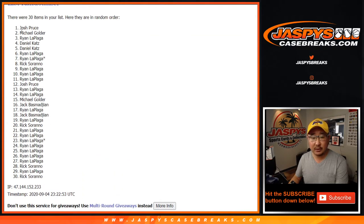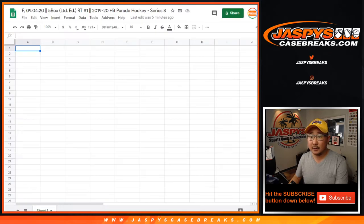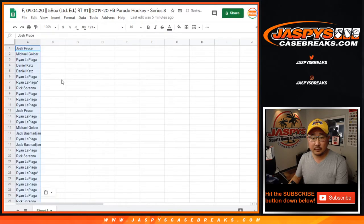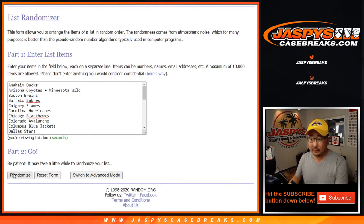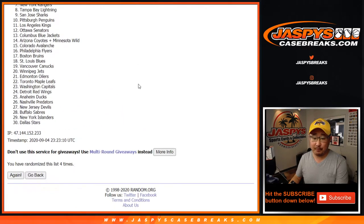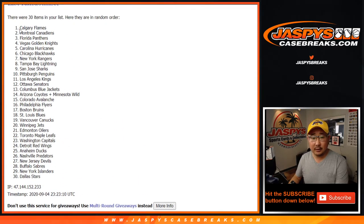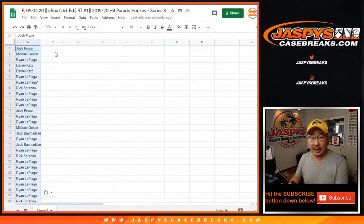After four times, we go Josh Pruce down to Rick. Three and a one, four times for the teams. One, two, three, and four. Good luck. Flames down to the Dallas Stars after four.